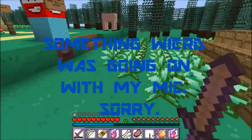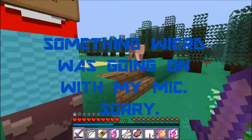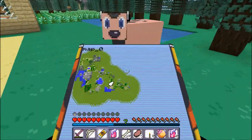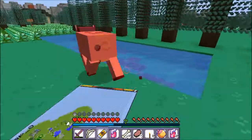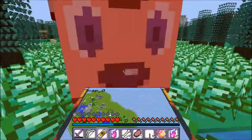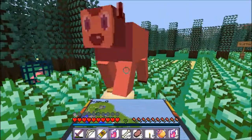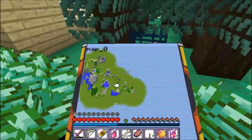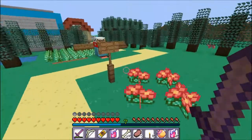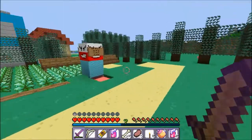I'm datman! And some cow is interrupting my intro, so let me deal with that right now. With my map. I'm beating you up with my map. The datman uses punch with a map. It's super not so effective. Anyways, back to my intro. Let's go back to the beginning and do this over again.